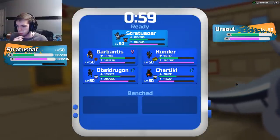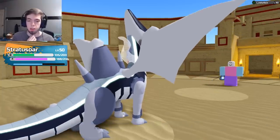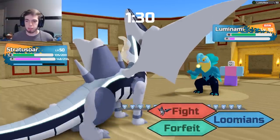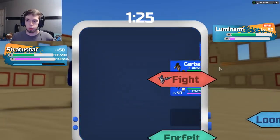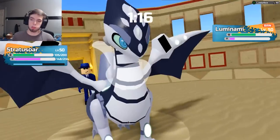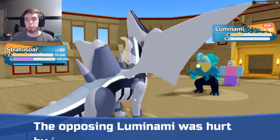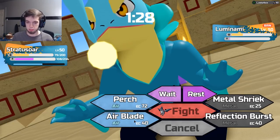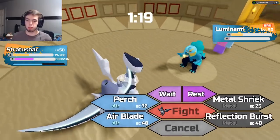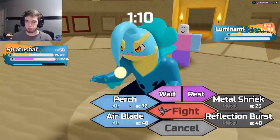What was my Chartiki for? It was for the Luminami — that makes sense. I'm in a tight spot. I'm going to Airblade — they're most likely going into Ikezune, but nothing I can do about it. Oh, they go Luminami. Now, what I've realized is that they don't have energy. I'm just going to Airblade here. They're going to Sleetshot — whatever, my speed was already low. They're trying to force me to Perch, but I'm not going to. Because they want to Rejuvenate. But if I don't Perch here, I kind of lose my ability to switch into Shachi.